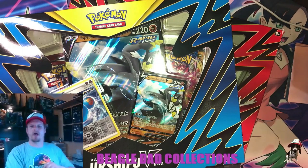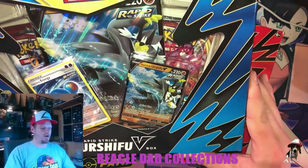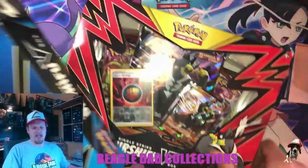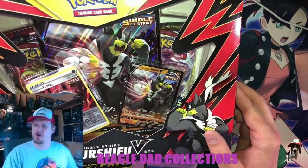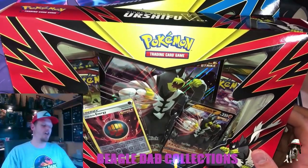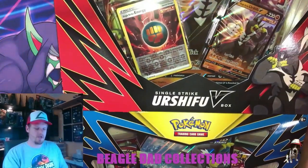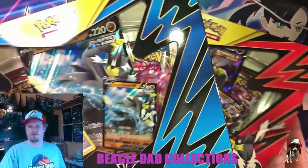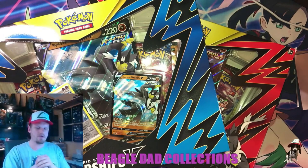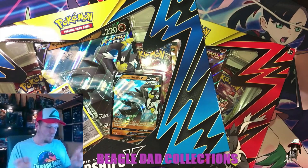What is up everybody, it's your boy Nate coming at you with another quick Pokemon TCG card opening. Today I am pleased to present in the blue corner featuring the Rapid Strike Urshifu V and the Rapid Strike reverse energy Urshifu, and in the red corner featuring Single Strike Urshifu V and the Single Strike reverse energy Urshifu. The two brand new Urshifu V box collections featuring both black star promos.